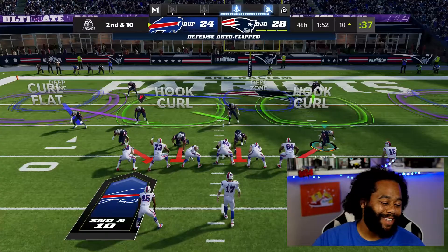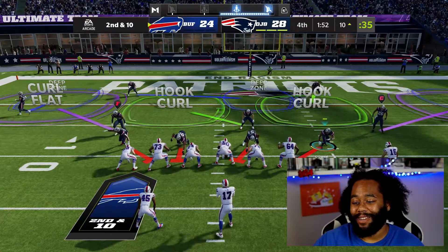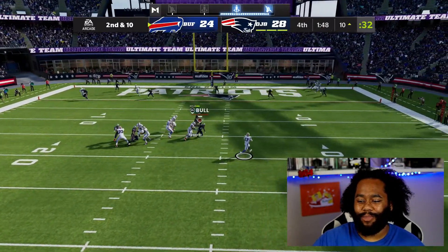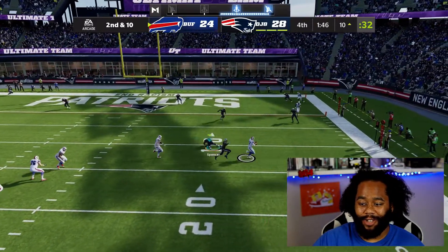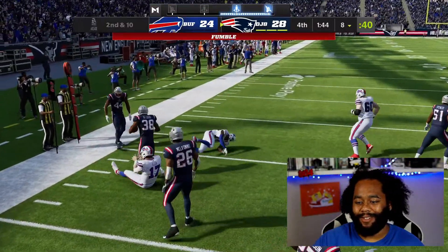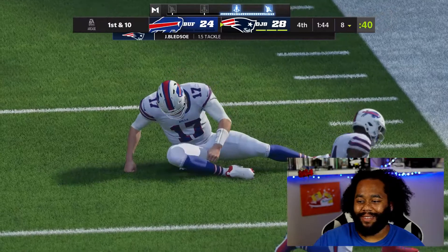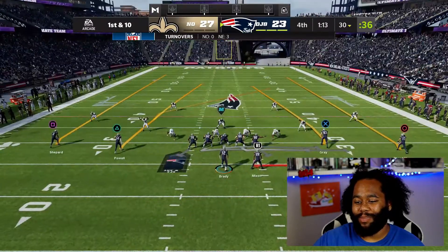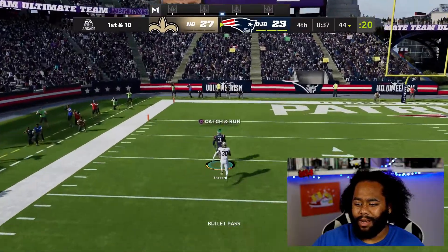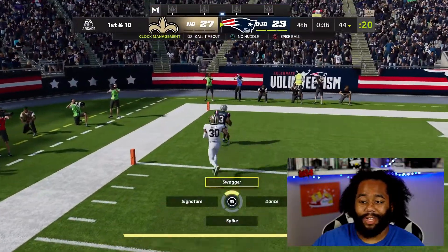On any other difficulty they would have scored - that should have been a touchdown. Lucky enough he fell down. I'm really enjoying the EA early access 10-hour trial of Madden 22. We needed that defensive stop because I think on that solo challenge, if they scored any points we would have lost - so that was a big come up for our defense.